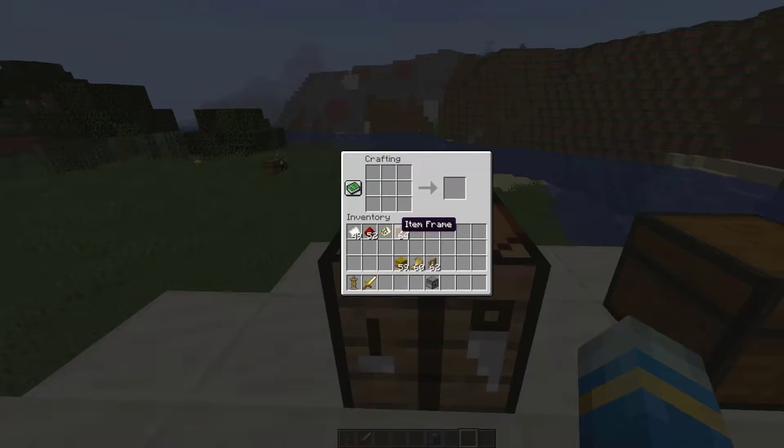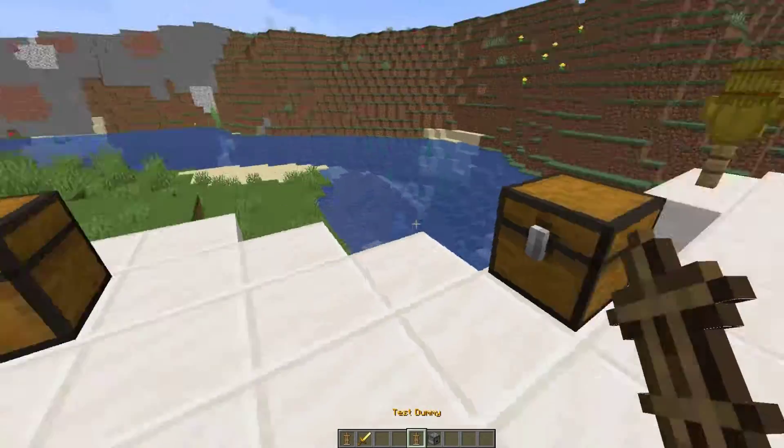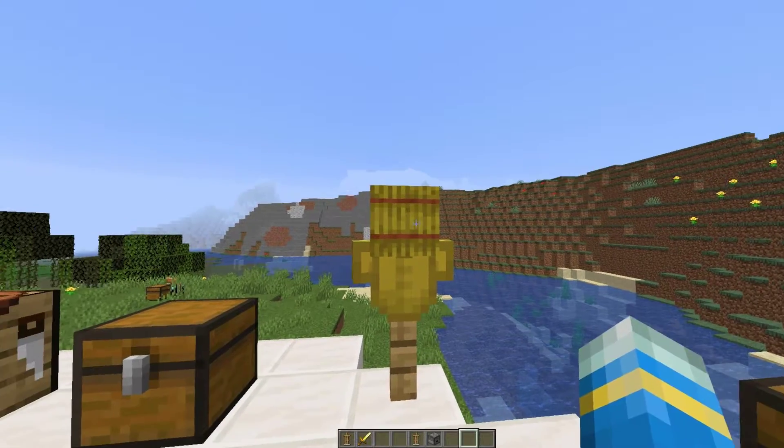What we need for the dummy is two hay bales stacked on top of each other, a piece of fence below it, and then some wheat either side. That will give us a test dummy. We can just pop this down anywhere we like, such as here, and it will spawn, and then we can go ahead and start hitting it.